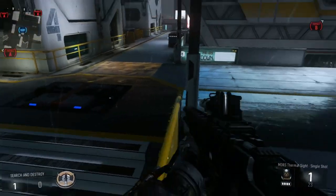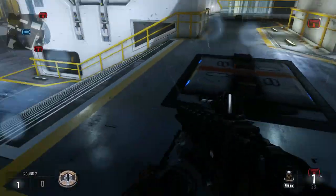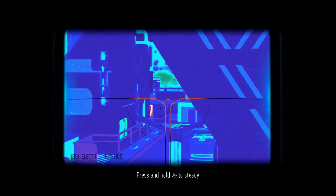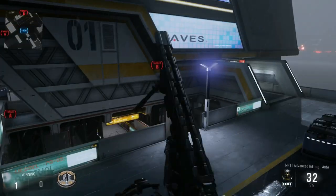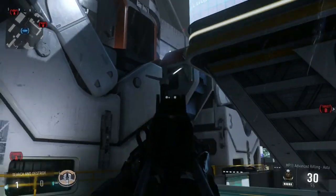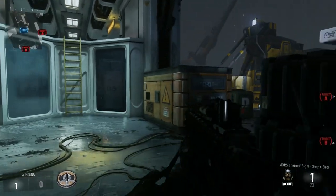Another spot — this one isn't that good, but people may not expect you to be here. You just get right up here and then you can look over here. You are kind of exposed, so not necessarily the best idea, but it's just something you could do just for fun. You can get on any of these things on the map just to surprise people if you feel like it.